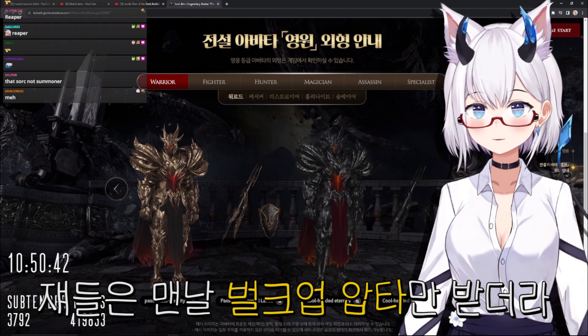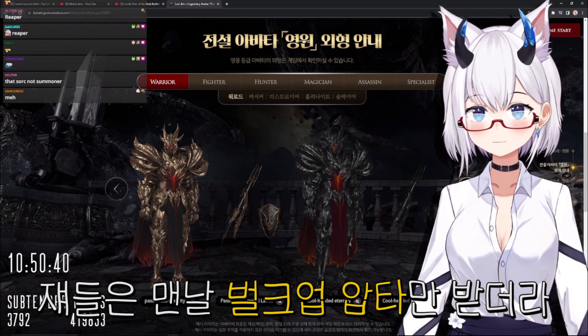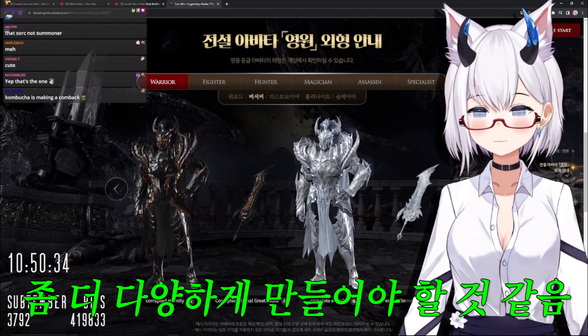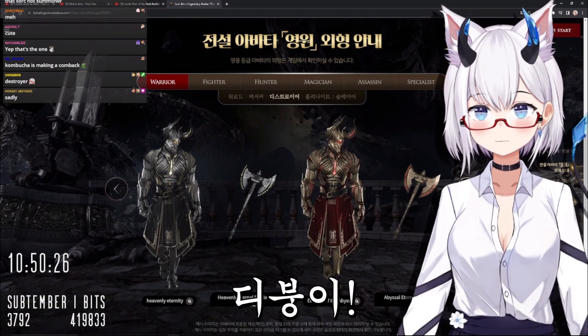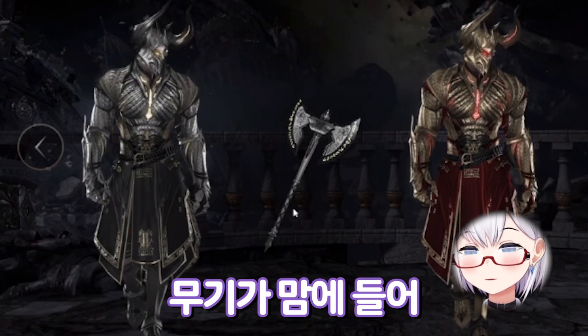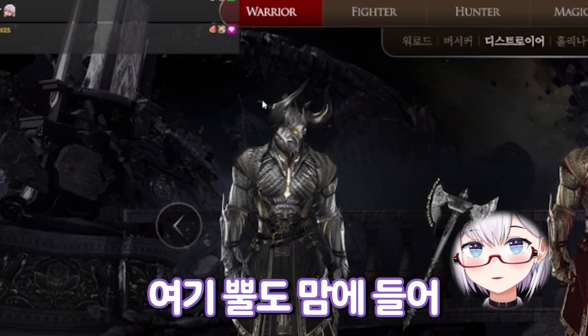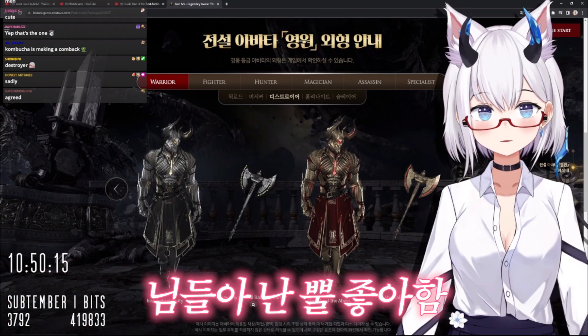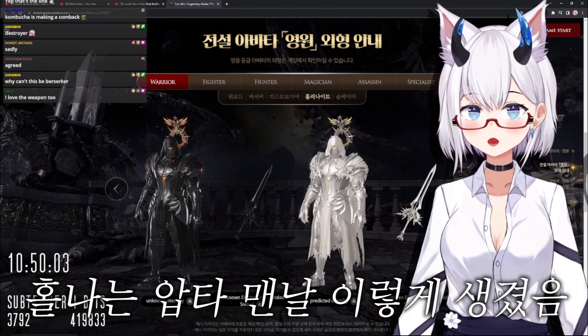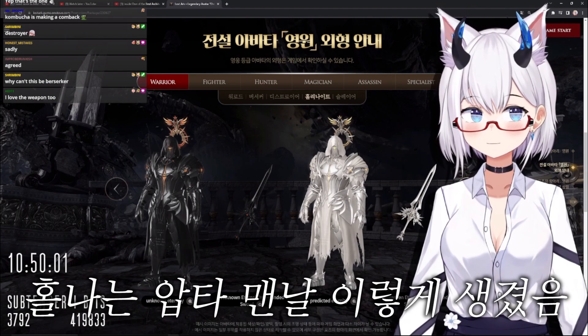Gun Lancer - they always get these big bulky skins, I mean it's okay, it's cute but I need to diversify it a little bit. Berserker - meh. Destroyer - now that is hot, I like the weapon and I like these little horns. I love horns chat, if you couldn't tell. Paladin - eh, I feel like every Paladin outfit looks like this honestly.